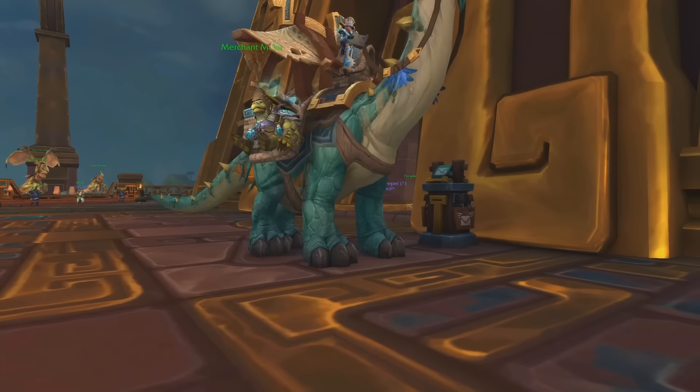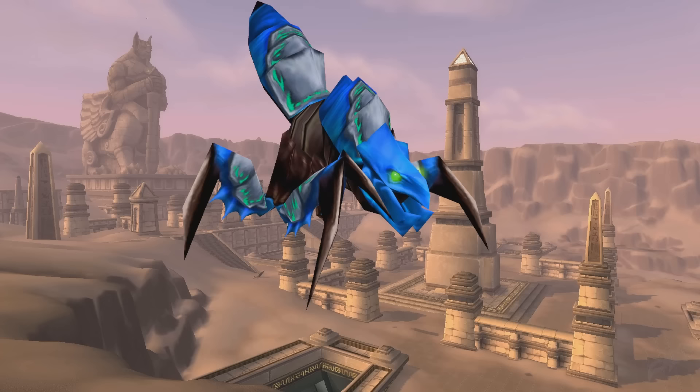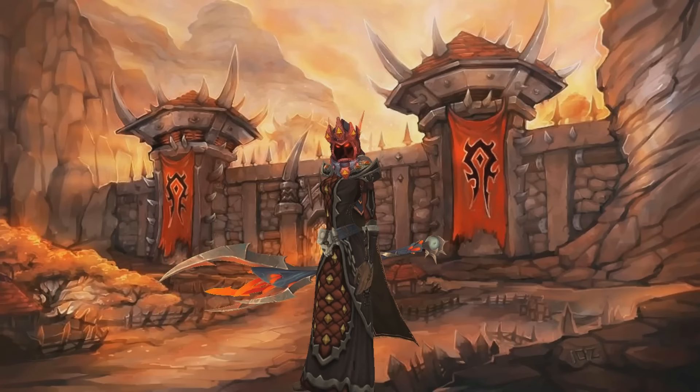At number 10, we have the Ultimate Karaji Battle Tank. This is a mount obtained from Archaeology — Tol'vir Archaeology Fragments specifically. You get this mount randomly when you complete Tol'vir Archaeology Fragments, so all you have to do is farm a whole bunch of Archaeology for Tol'vir Fragments and you'll get this mount eventually.